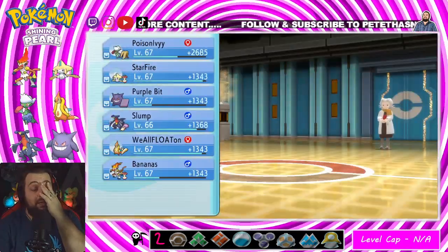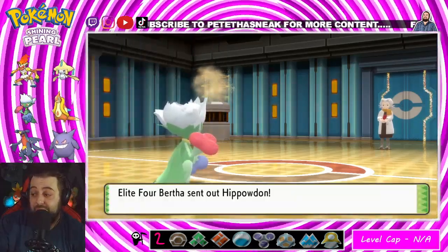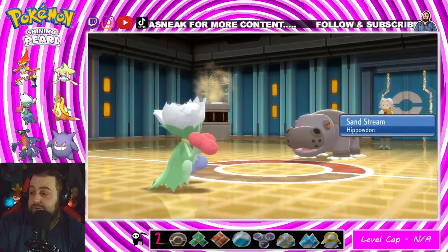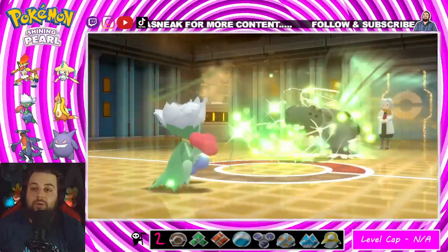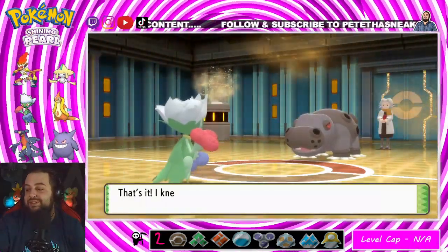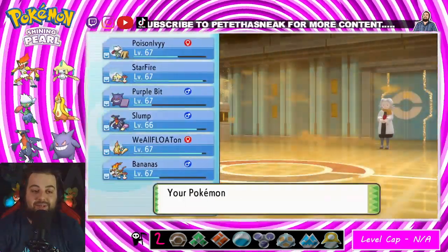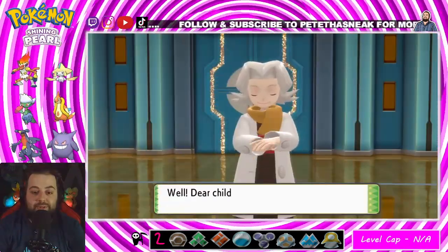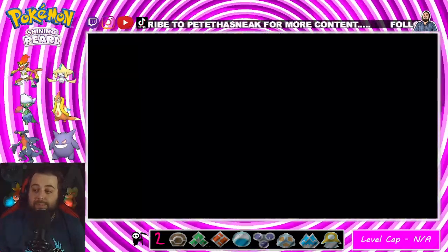Hippowdon is a big problem — it has Ice Fang, Earthquake, a Chesto Berry, and it's Adamant nature, so both are going to hit hard. Yo, I left the freaking controller in my lap and accidentally made a move — but it's okay, we did it! We won. Bertha, good match — you had me sweating!